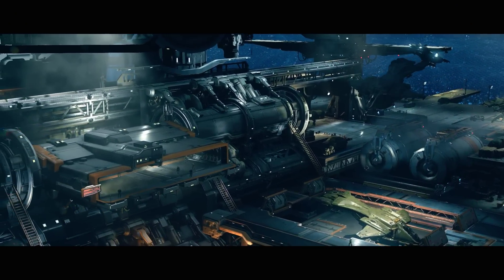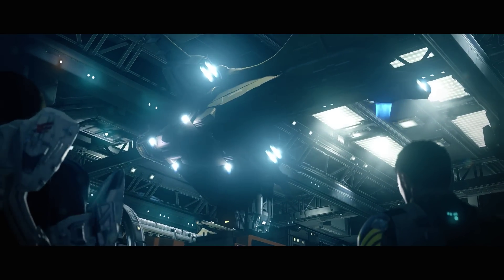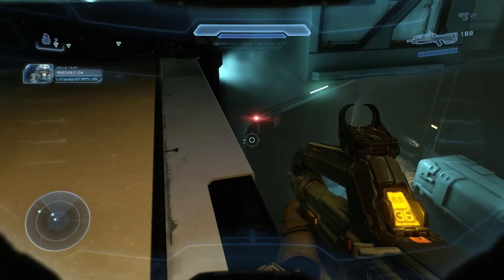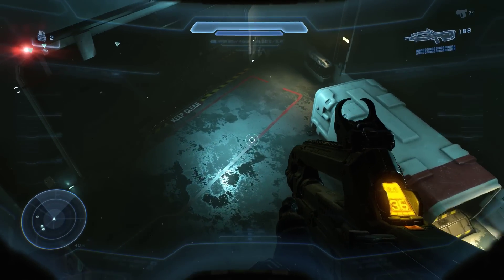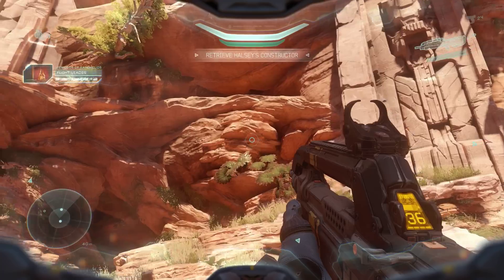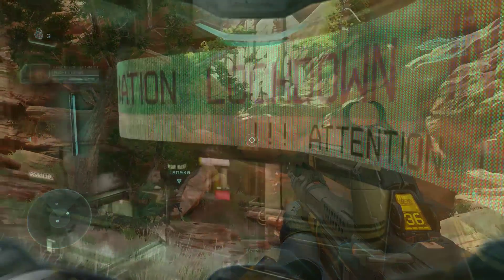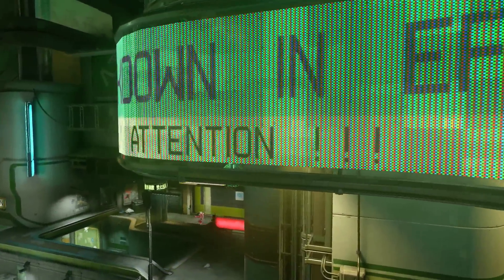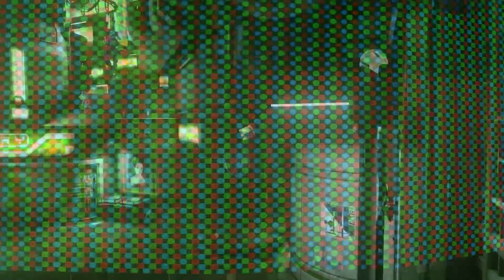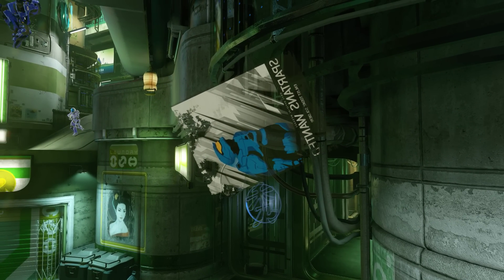Materials are another interesting point of discussion. 343 has adopted a physically based rendering pipeline with Halo 5, and the results are variable. Certain materials, such as the metalwork in Mission 2, look rather convincing, as does the stonework in that mission. The sandy terrain takes on a properly diffuse appearance. There's also nice attention to detail in the maps — the billboard display actually breaks down to individual RGB elements on close-up, and zooming in on the debris reveals an impressively high-resolution texture.